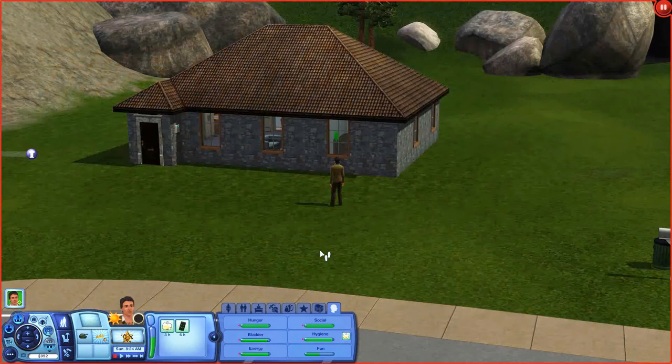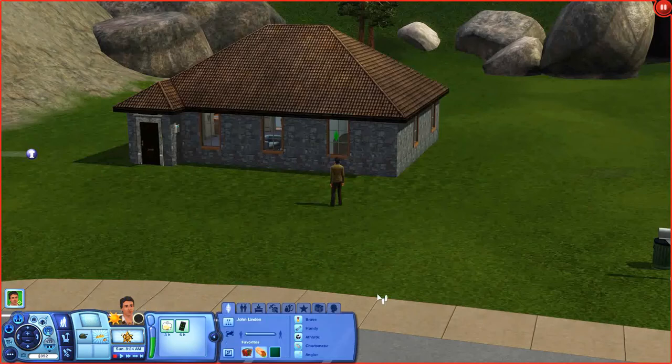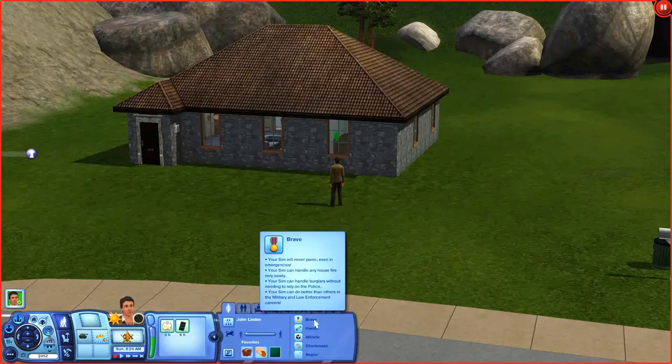Hi guys and welcome to part one of the Sands of Time, made with The Sims 3 World Adventures. This is something I've been wanting to do for a little while. I've gone ahead and made our hero, John Linden. I've given him Brave, because obviously he's going to need that when he explores the tombs in China, Egypt and France. Handy, because he has to disarm traps and things. Athletic, because he needs that for moving blocks and whatnot.